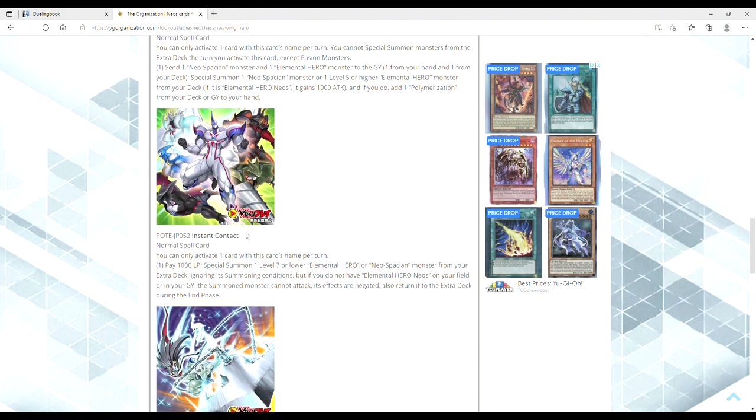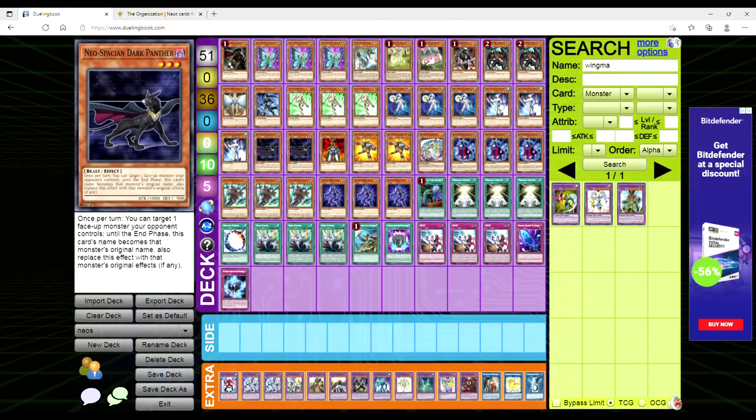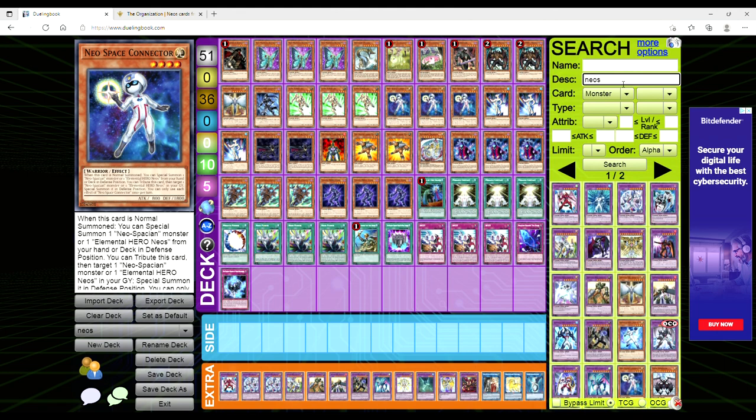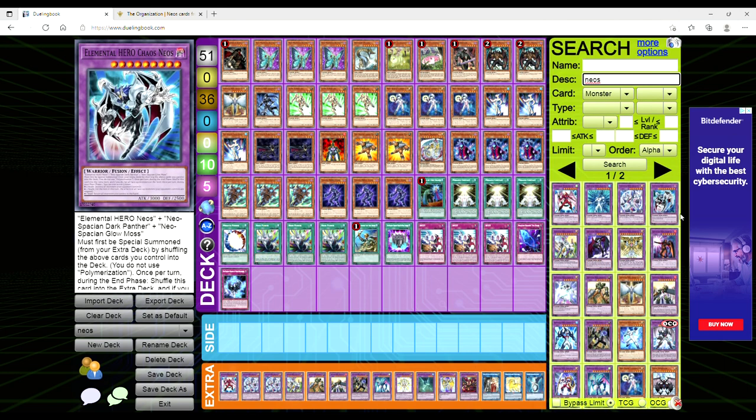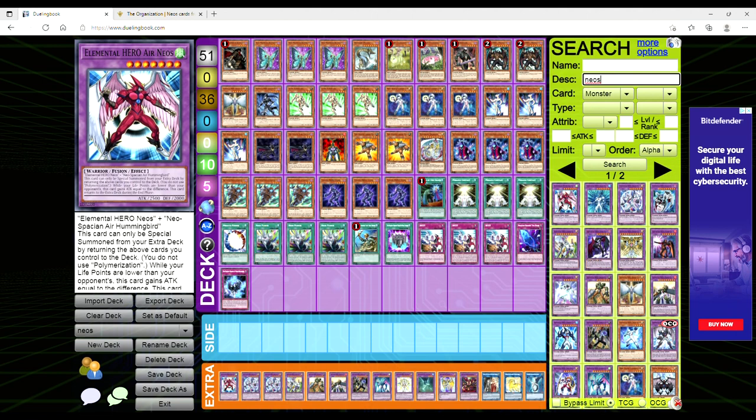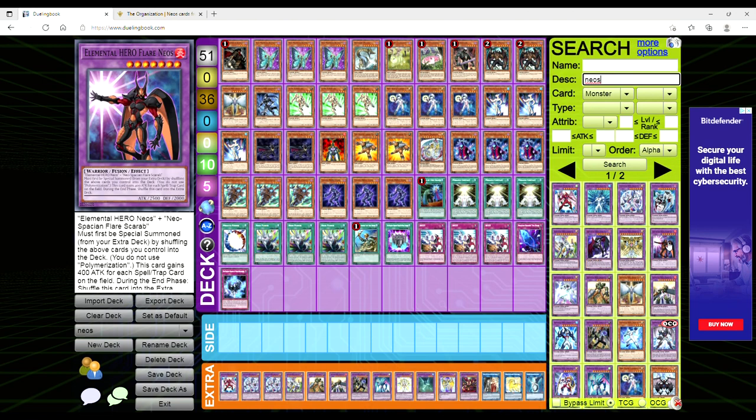EN Wave is eh, I don't know. But Instant Contact is bananas — this is going to be a generic card that people are going to play. Like, people are going to use it to drop out some random level 7 or lower Neos fusion monster. You just search Neos fusions and as long as it's level 7 or lower, you can drop it out. Flare Neos is level 7, so all those fusions work. You could drop out Air Neos or Flare Neos, or just have a monster to extend into a link summon. Glow Neos you can use. You can't do Cosmo Neos or Storm Neos since those are too high. Brave Neos you can do.